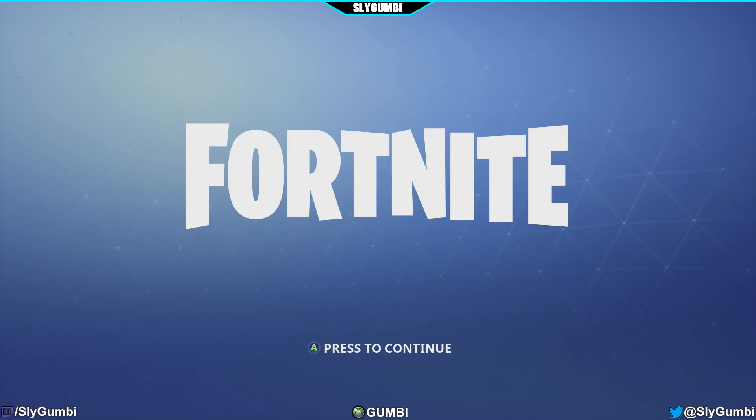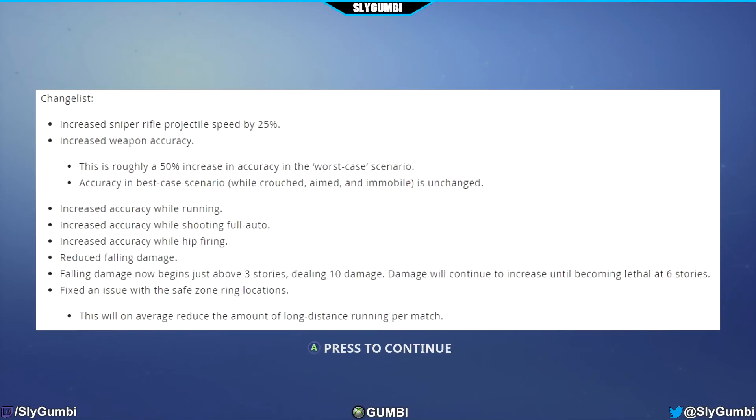Here are the tweaks and changes made: increased sniper rifle projectile speed by 25%; increased weapon accuracy — this is roughly a 50% increase in accuracy in the worst case scenario; accuracy in best case scenario while crouched, aimed, and immobile is unchanged; increased accuracy while running; increased accuracy while shooting full-auto; increased accuracy while hip firing.